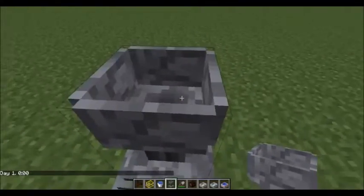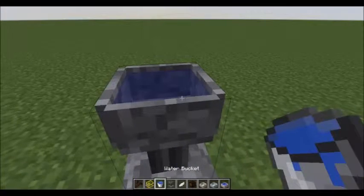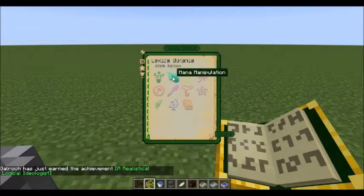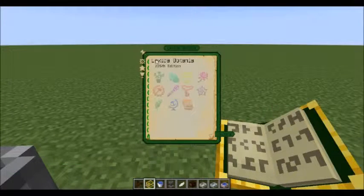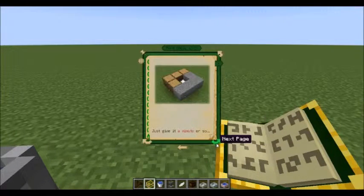The first flower you always want to make is the Pure Daisy. You can find recipes one of two ways — right-clicking will bring you back to where you were before, or you can use the back arrow. We're going to look at Basics and Mechanics — Pure Daisy, that's always the first one.